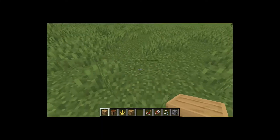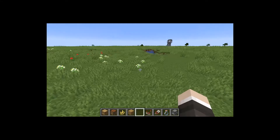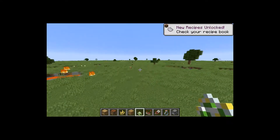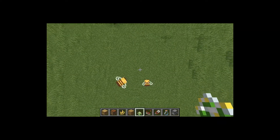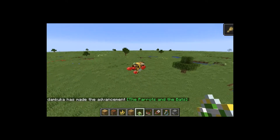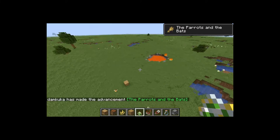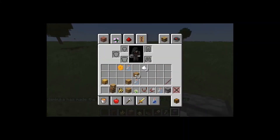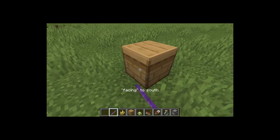Beehives are basically your own bee nests but they do not spawn bees. You can breed bees with flowers like this — find another one, and they will make a baby bee.